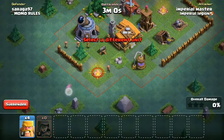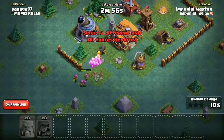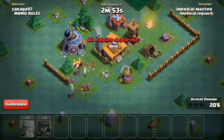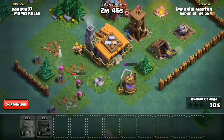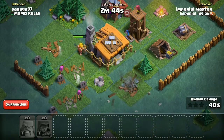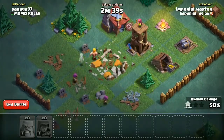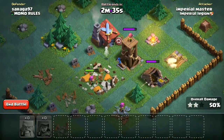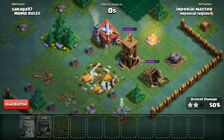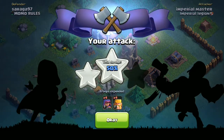Put them near the camp, then spawn the barbarians. The barbarians are doing good, they've split up a little bit - that's okay. We've got 30 percent, 40 percent. Come on, get the town hall - it's so close! And we have one star, actually two stars. They've got 50 percent damage. The double cannon is being triggered and the battle ended with 50 percent.